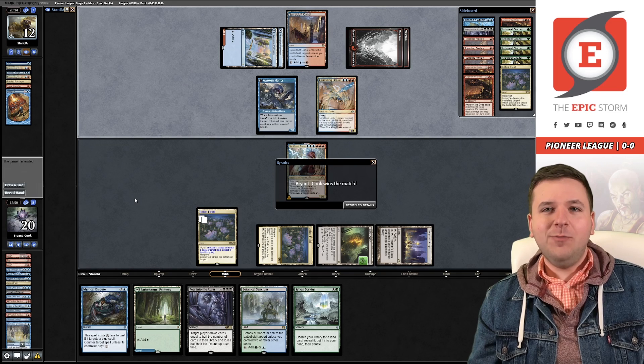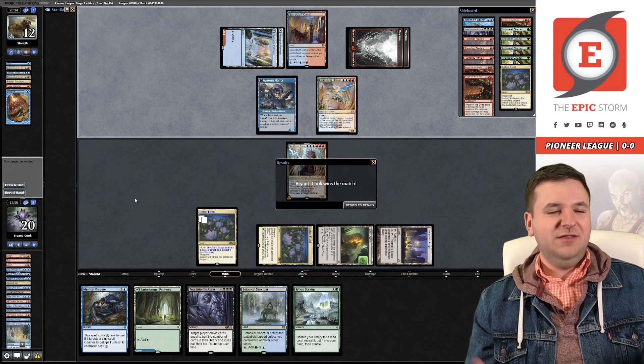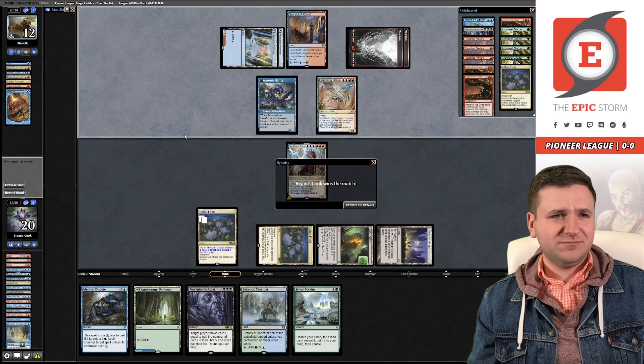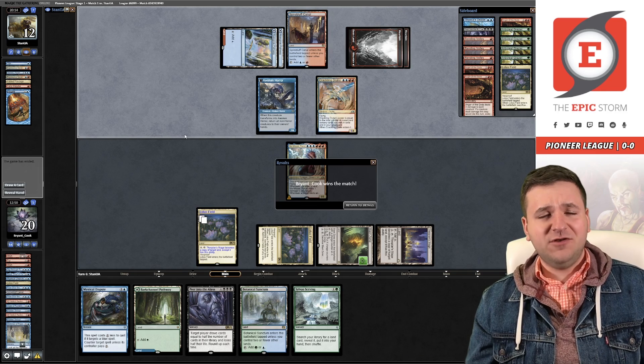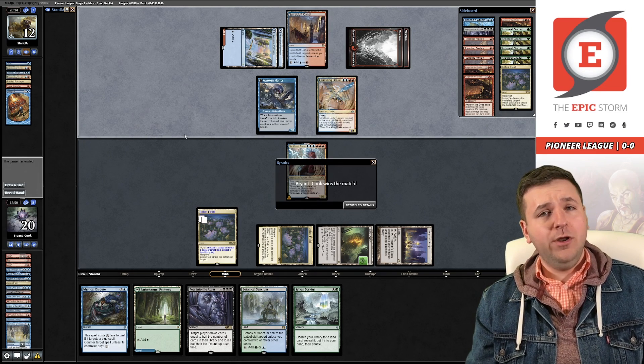I would have gotten to machine-gun my opponent if they didn't concede. We have defeated the Alpine Moon opponent — hopefully that's the only Alpine Moon we see in this league. It's not very common anymore. We got match number one over Blue-Red — I'd like to call it Phoenix but we didn't actually see any Phoenixes, no Arclight Phoenix in the discard. Probably just Blue-Red Control. One-zero.